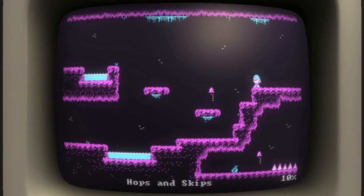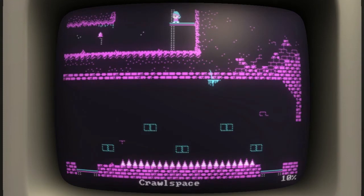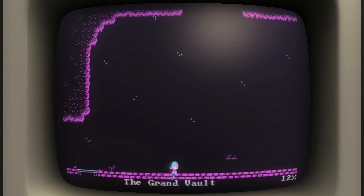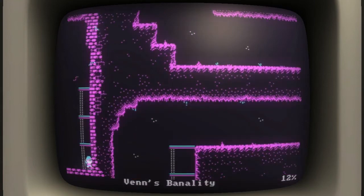Let's go this way. We got two options - I'm gonna go this way. Hops and Skips. Vans Banality. The names for all of these are really cool. Let's just keep moving and hopefully I'm gonna be able to find something that's actually going to help us progress. The Grand Vault - it doesn't seem that grand because there's literally nothing in there.